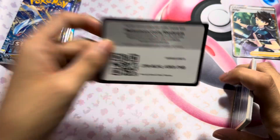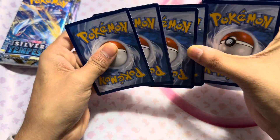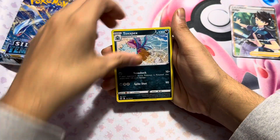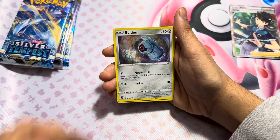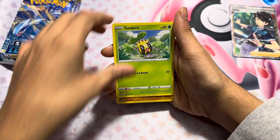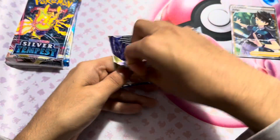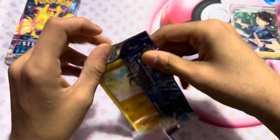There is the code card. Here we go. Energy, Miracle, Beldum, Beltoy, Flampy. Sorry, this is gonna be one of the quickest pack openings we've ever done.